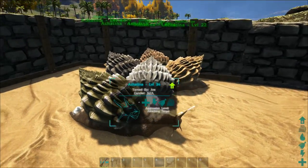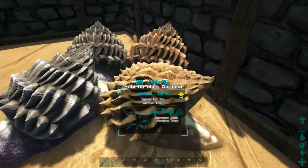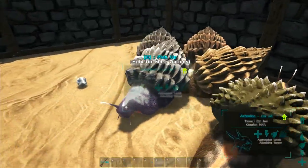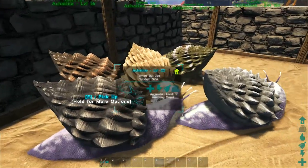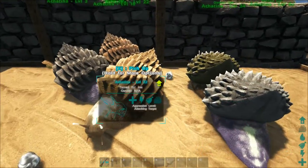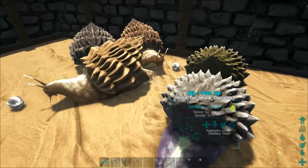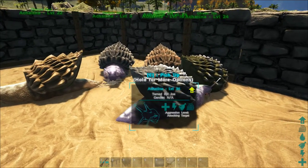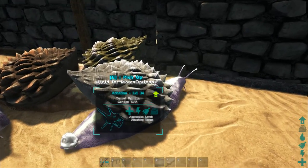These guys do generate cementing paste over time while on wander — they've been snailing around and have quite a few cement paste in them now. If you're going to tame up a number this big — we have five here — that's very time consuming. I recommend going for a low level one, like level one to five. The level doesn't really matter much, and they will tame up a lot quicker since sweet vegetable cakes are a pain to make and take ages.